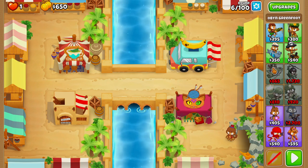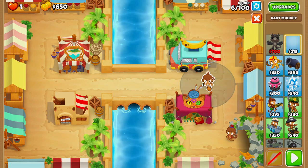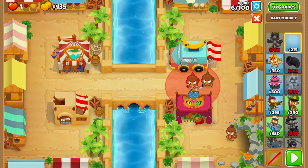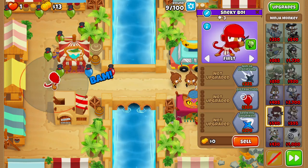In today's video we are going to be beating Bizarre on CHIMPS. We start off with three dart monkeys placed right next to each other. On round nine we're going to buy a ninja monkey and place it right here.